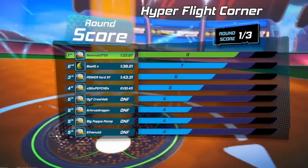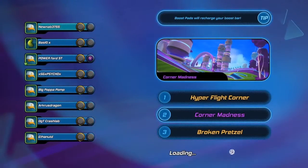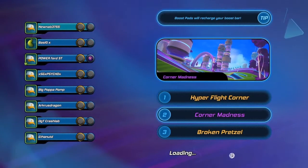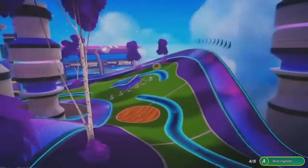Each match is three holes and then you get a scoring system — like eight points for coming first — and then you move on to the second hole. At the end, whoever has the most overall points wins. So you don't actually have to get in the hole first every time; you can come second or third and still have enough points to win the match overall without winning any of the individual holes.